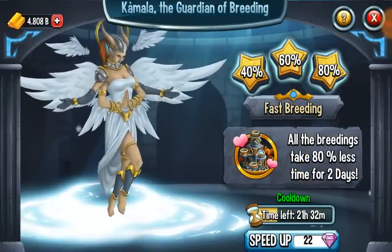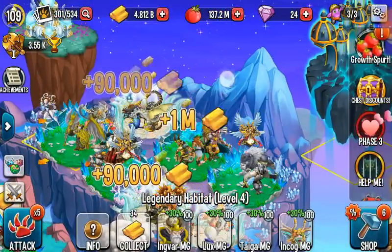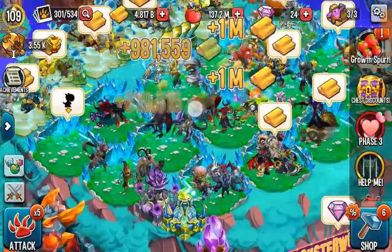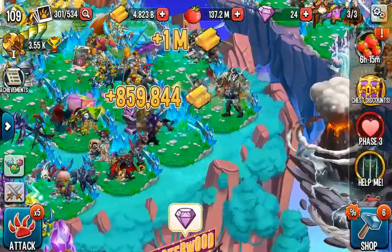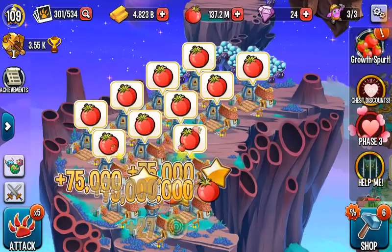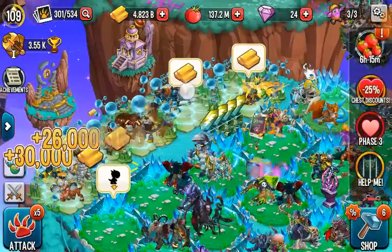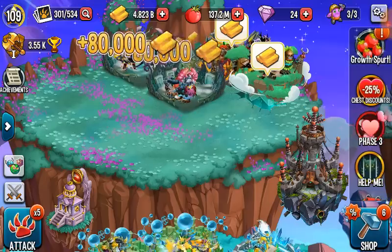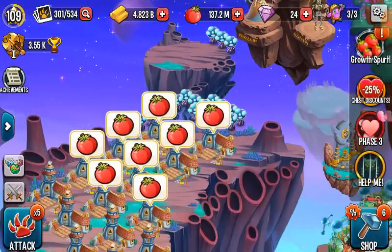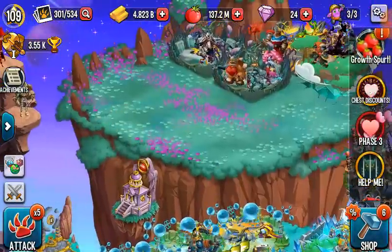I was going to turn on the boost too but it's on a cooldown. That was not good. I don't think I'm actually going to be able to get another Cloud monster, even though I already have one. Let's go ahead and get some coins for the Maze Island, and after that I'll move some monsters — but there's no discount right now so I can't do it.